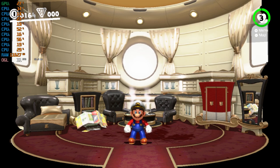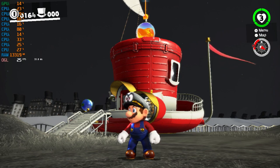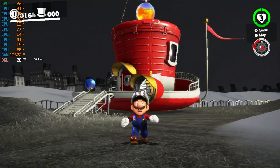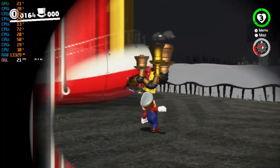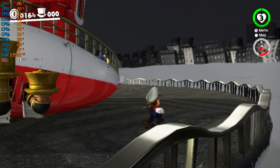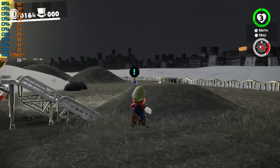Now let's head to the Cap Kingdom. Just standing still near the Odyssey I get 25 to 28 FPS. As soon as I move, performance decreases a little. For some reason staying around the Odyssey gives quite playable FPS. It's technically playable — better than nothing — 25 to 28 FPS is okay if you really want to play the game.